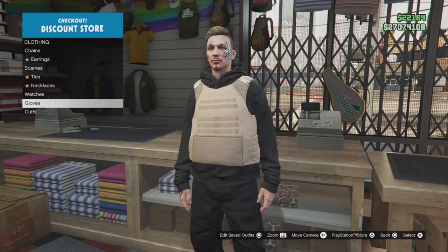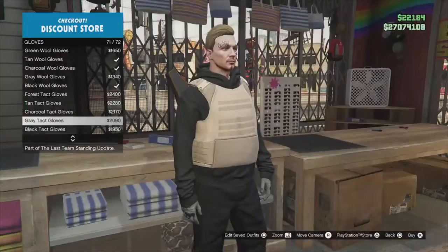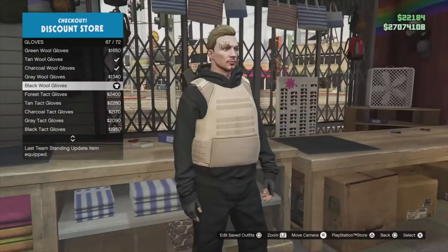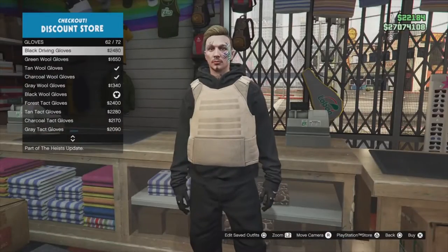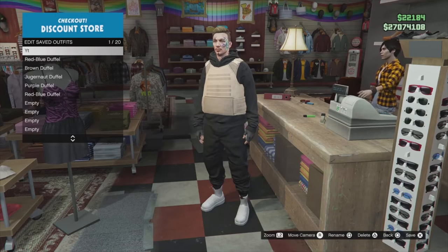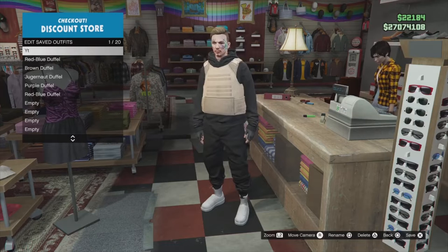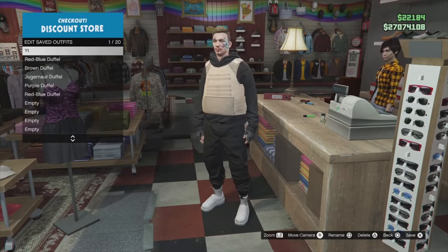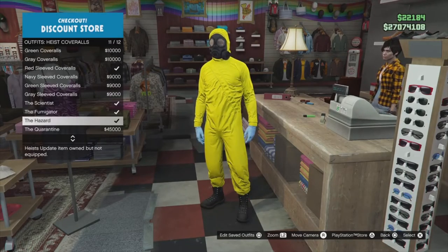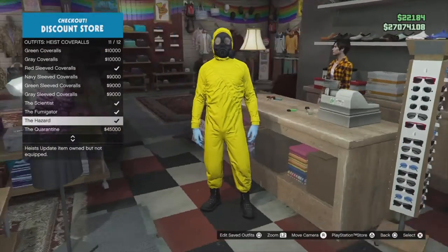So guys, now what you want to do is head over to accessories and put on whatever gloves you want. You could do the black tactical gloves, I'm going to do these black wool fingerless gloves, and you could also use the black woolen gloves or the black leather gloves. So now you guys can save this in any slot, but I recommend saving it in slot 1 or 20 — either one works. Then you guys are going to want to come down to ice coveralls and put on the yellow coverall at the bottom, called the hazard.